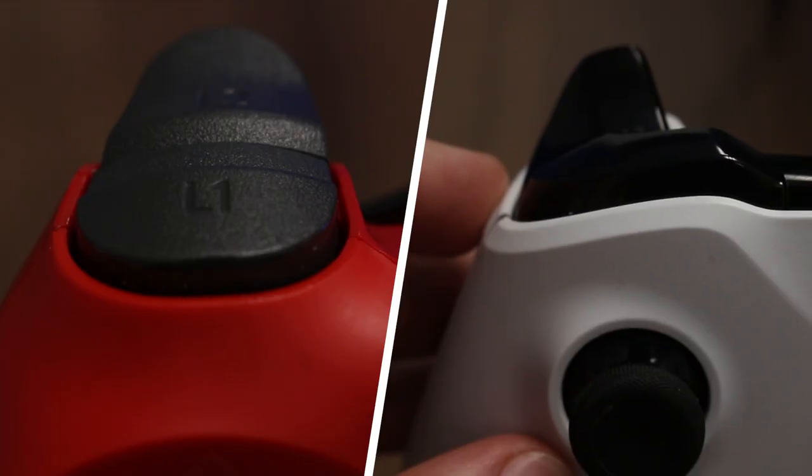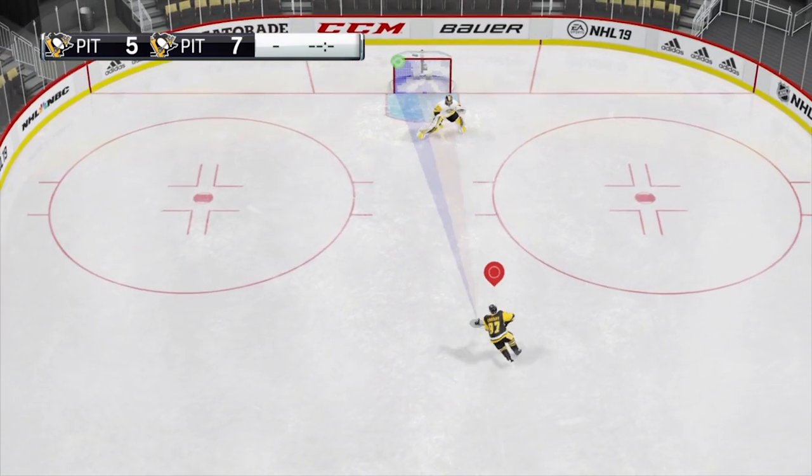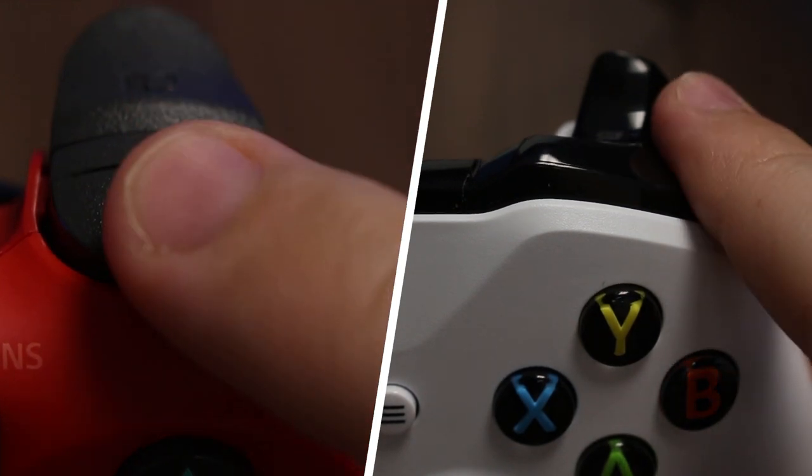To perform a wrist shot, quickly tap and release any of the shot picker buttons to shoot in the appropriate corner. To wind up for a slap shot, hold any of the shot picker buttons for an extended amount of time.